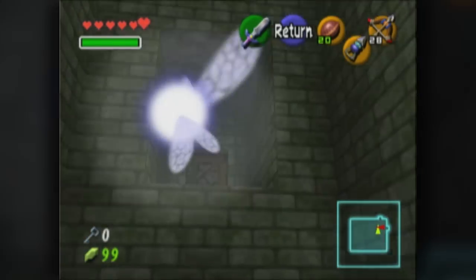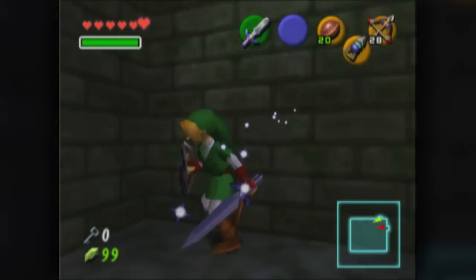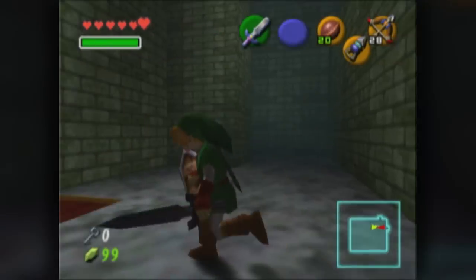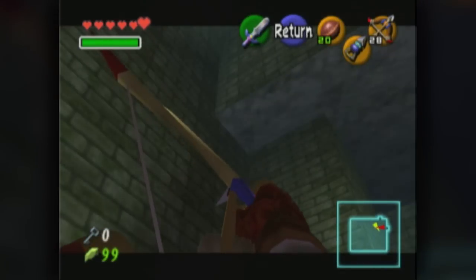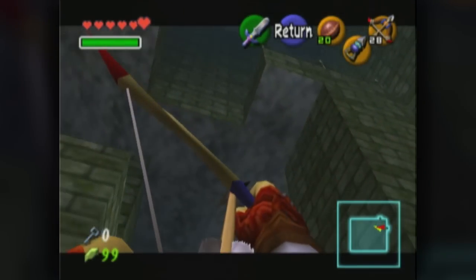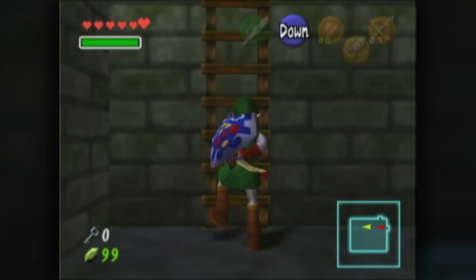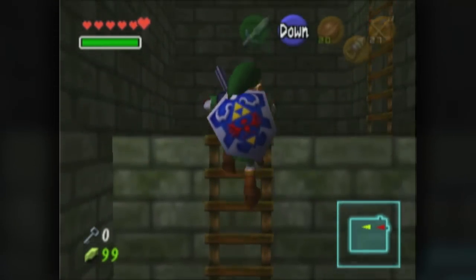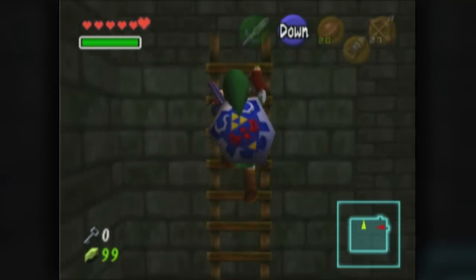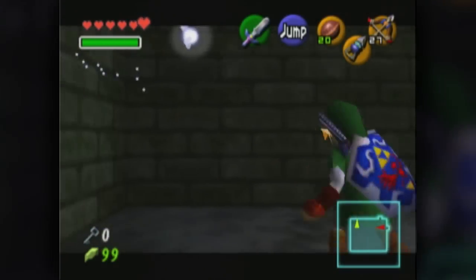We gotta get through that door and I don't know how to get to that door. Is there an eye somewhere that we could hit, maybe? I think what we should do is untwist the corridor by hitting that switch and seeing what that does for us — I think that's the best option.